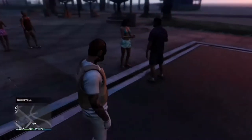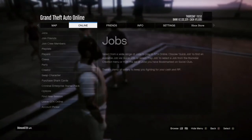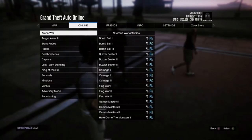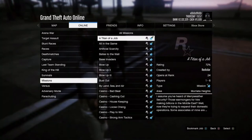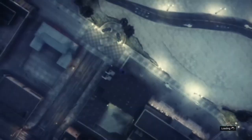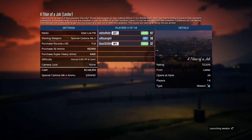Then you want to go to your pause menu, go to online jobs, play job, Rockstar created, go down to missions, and start up Tight Another Job. Once you're in Tight Another Job, launch the session — it doesn't matter if you're the host.